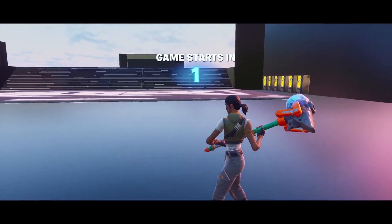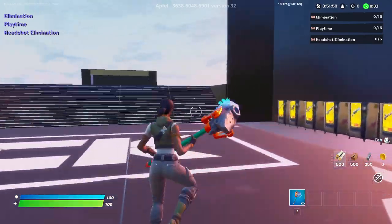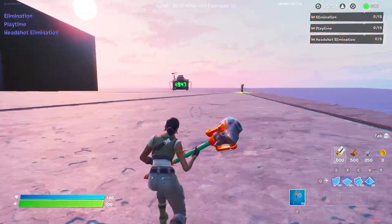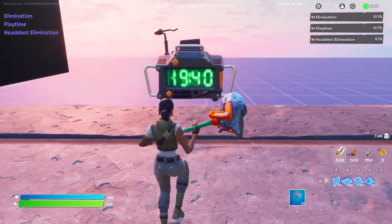Once the game starts, go over to this right side and go up these stairs. Then just run over to this timer right here. Now that you're at the timer, you just want to wait for it to get to zero.